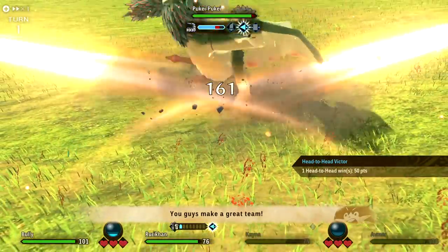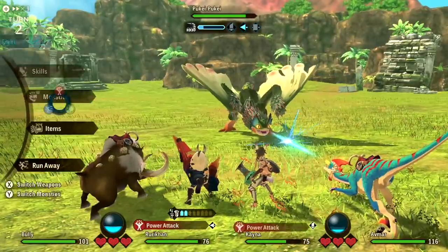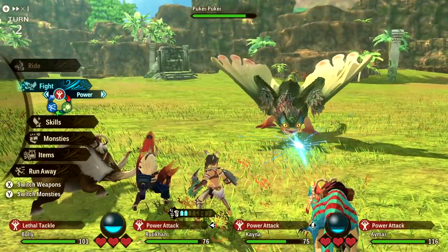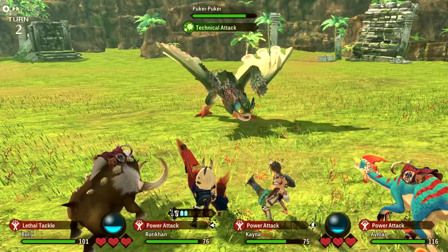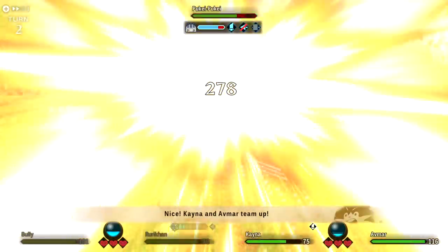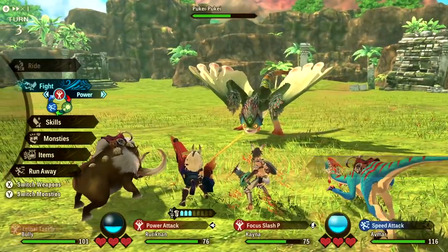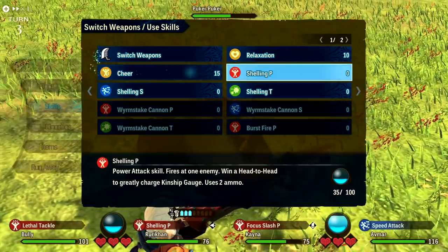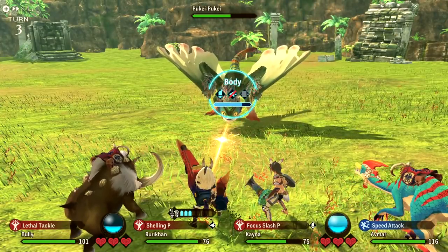This is without even getting into min-maxing the genes from the different monsties in the demo, because I didn't really feel like engaging with that system. What I wanted to do was get the best gunlance available in the demo, which was the Tetsukabra gunlance that you can buy from a Melynx cat using a special currency called Bottle Caps. In order to do that, you had to go into a bunch of different dungeons. So I did that to get the gunlance, and then I noticed the Bulldrome armor because it's got a cool effect that increases the amount of synergy gauge you get from head-to-head attacks.